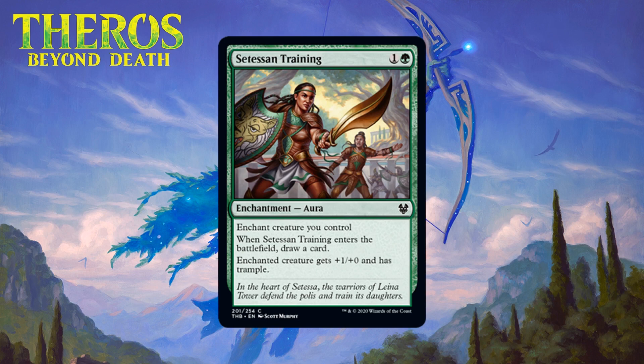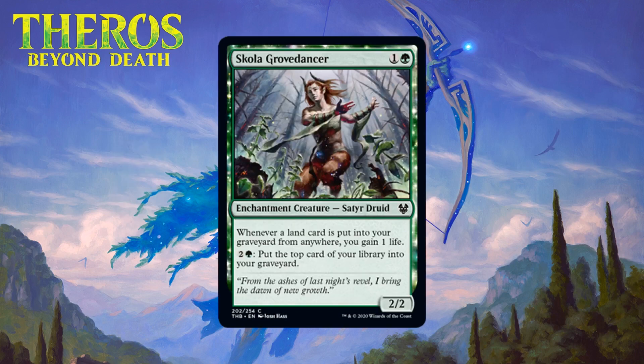Next up we have Setessan Training, which for one generic and a green is an enchantment aura at common. It enchants a creature you control, when it enters the battlefield you draw a card, and the enchanted creature gets +1/+0 and has trample. I can get behind this aura because it cantrips. Two mana for +1/+0 and trample isn't that impressive, but you'd be surprised how much better a card gets just by saying 'draw a card' — by replacing itself it avoids the risk of a two-for-one. Giving a creature a stats boost and an evasive ability doesn't hurt. Sometimes it goes on something underwhelming, but sometimes you put it on something that can really take advantage, and enchantments matter in this format. This is a solid common for green — giving it a C.